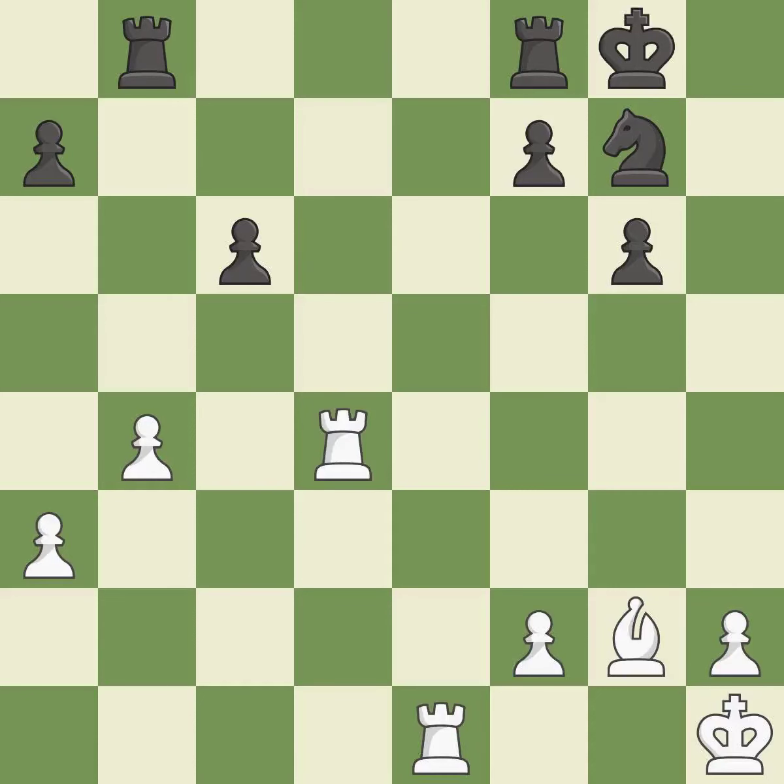This exposes an attack, threatening a pawn. This threatens to activate a rook by getting it to the 7th rank — it is best. This wins time by threatening a rook and forcing it to move away — it is best. This moves the rook to safety — it is best.